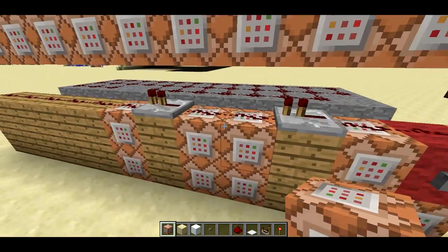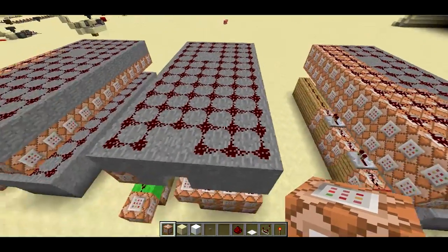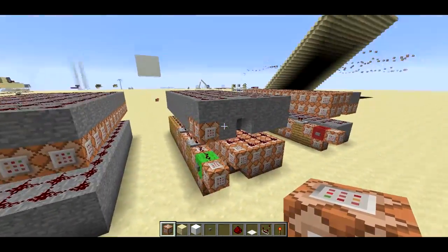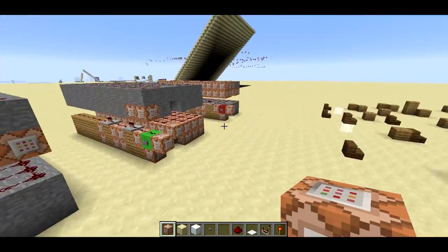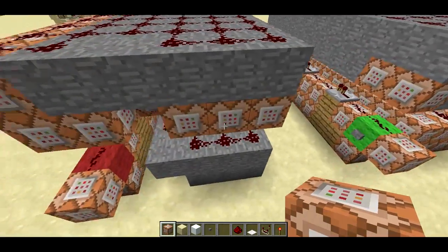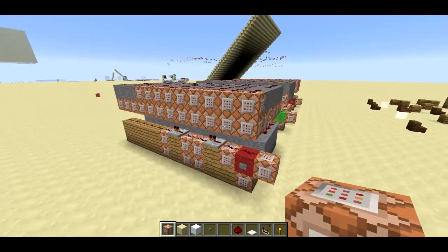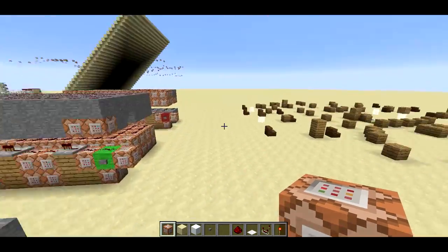This is called 'Explode', and you can download it from the link in the description. Use it the exact same way as the set block structure filter that I used to create this set of command blocks. And if you want to know how to use it, basically just look at the video for the set block structure filter. I've included links to both of those filters in the video description.